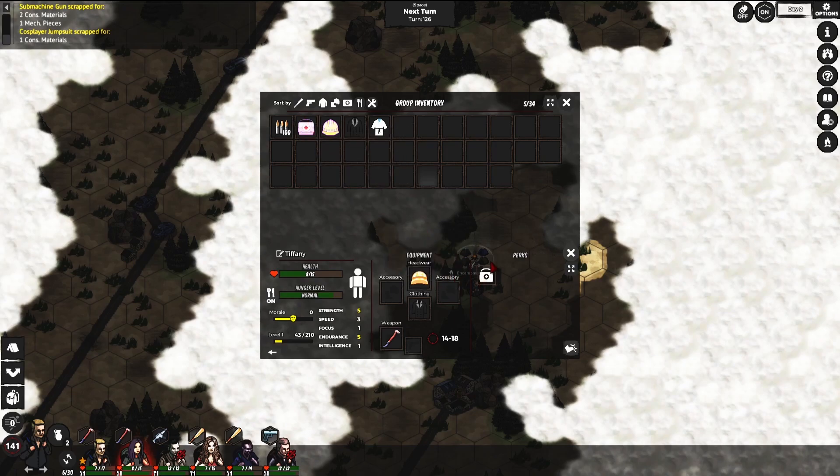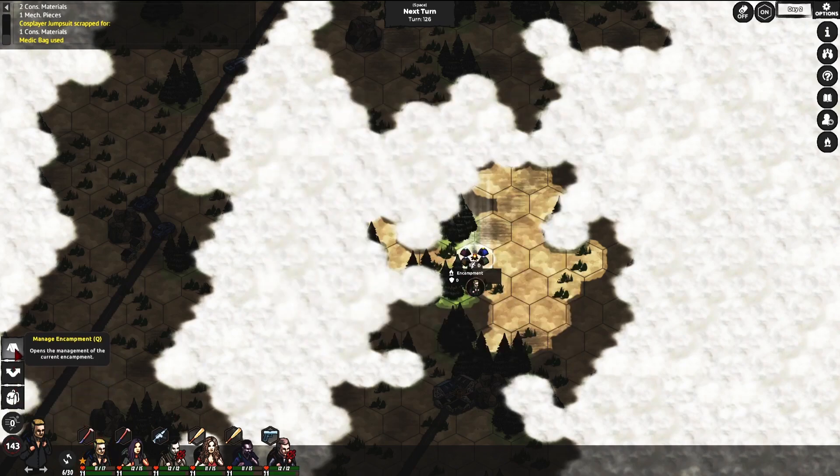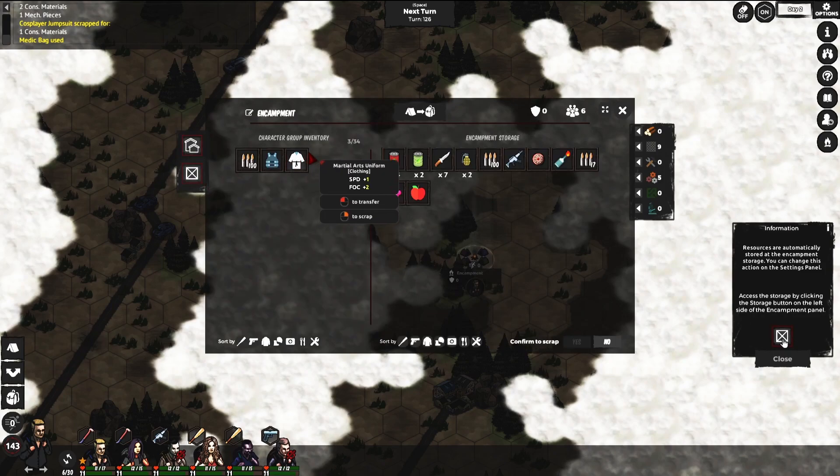Use this one — medic only. That way we will regenerate the health of all these guys. Take this one too. Later on I'll switch to the bulletproof gear when we start encountering other factions.